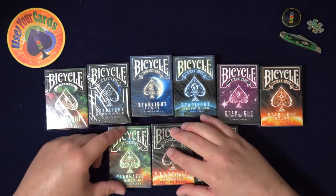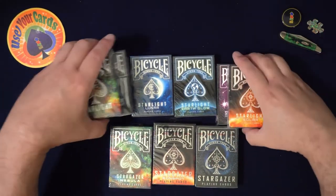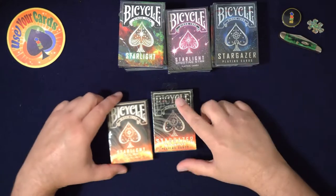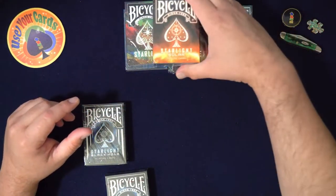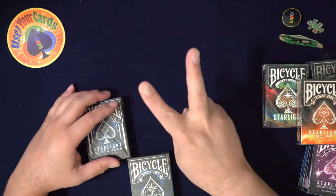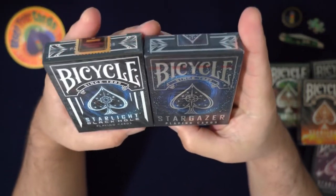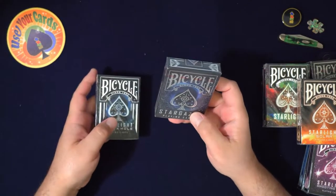People have been requesting these in the comments, so I wanted to do them. I get cards as gifts sometimes - people know I love playing cards. This video is not sponsored. So we have Sunspot and Solar - I want to see how different they are. These were originally a Kickstarter from collectibleplayingcards.com. I did one of their decks previously and really liked it.